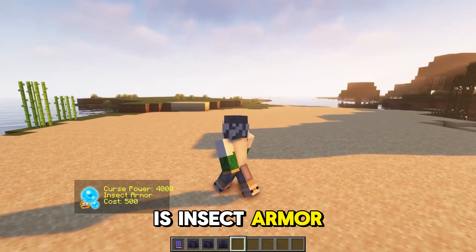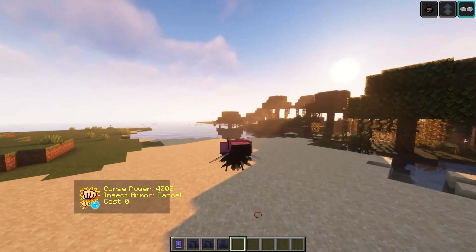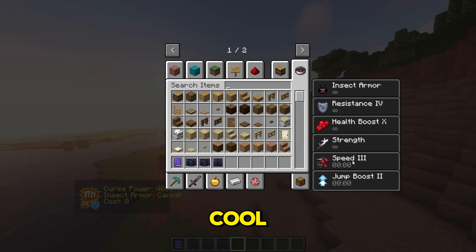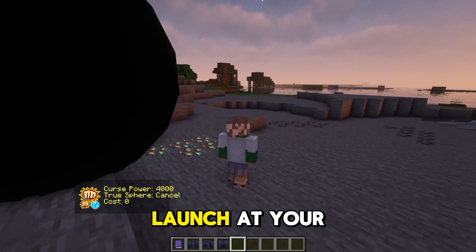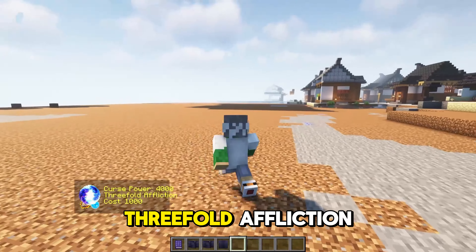The next one is insect armor, which looks really well textured — pretty scary — and you get all these buffs. The next one is true sphere, which you can launch at your enemies also. And then the coolest, of course, is the domain expansion: threefold affliction.